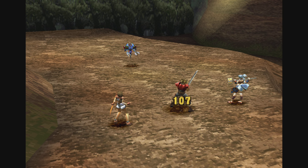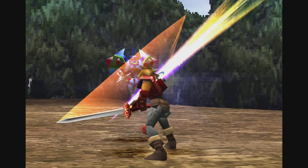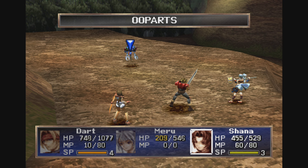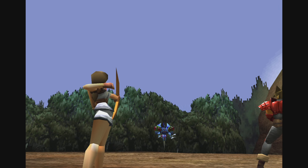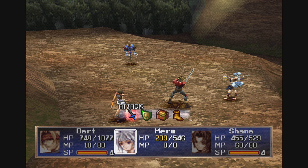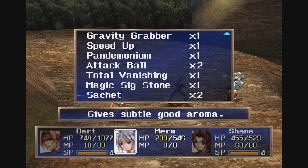If you notice there, it didn't do the instinct kill like before. Sometimes we're gonna miss. Now we're gonna attack with Shanna — we did two damage to him so far. See, it's Meru's turn now, and this is crucial.